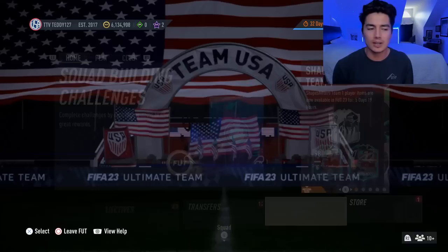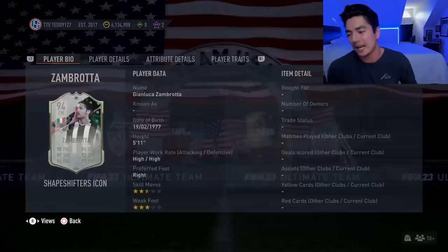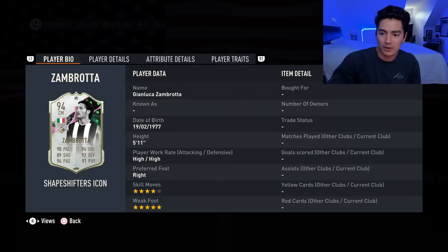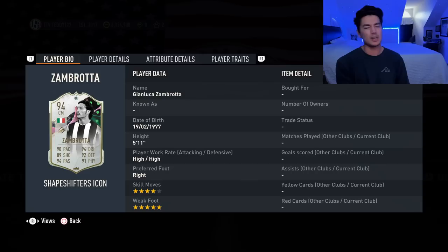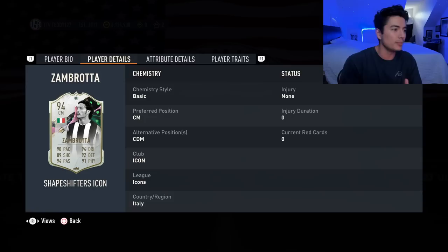Content today on Saturday was pretty solid. We didn't get any sort of casino SBC like a hero or a player pick - nothing too crazy. People were thinking it may happen but we did get a Zembrota shapeshifter SBC and oh my god this card is nasty. He's basically Socrates but cheaper. He costs around 540,000 coins. Socrates was over a mil. He's got high/high work rates, four-star skills, five-star weak foot. It would have been nice if they gave him five-star skills too.